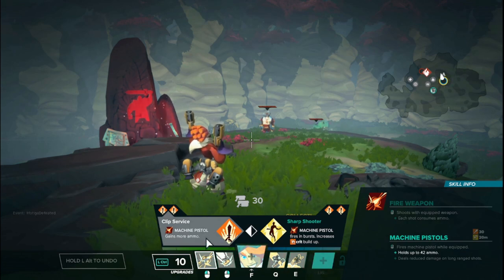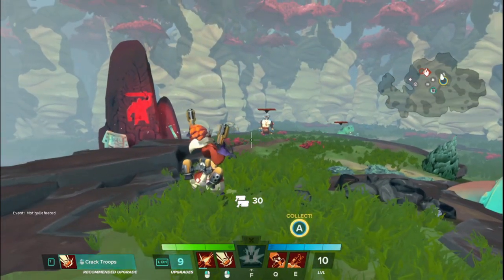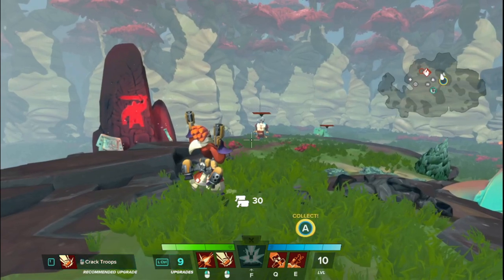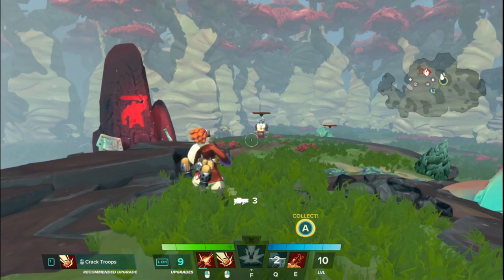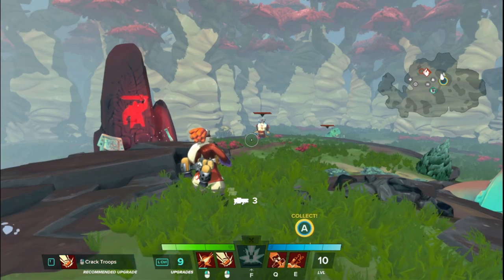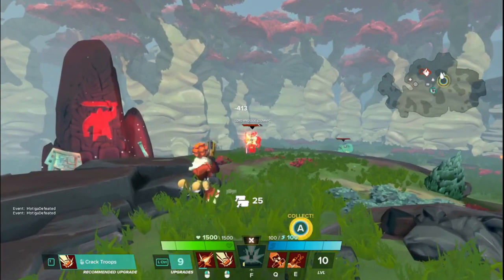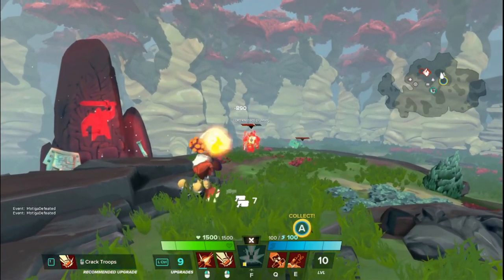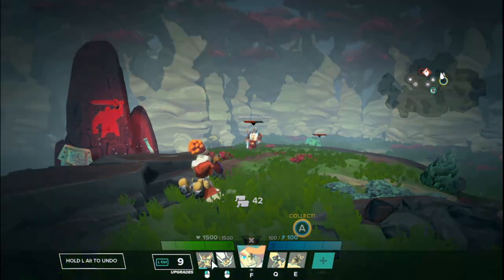Clip Service gives the machine pistol more ammunition. It's very simple — exactly what you'd expect. With the clip I currently have, I move from 30 to 42 bullets. You do need to either empty your clip or change weapons from the launcher back to the pistol to see the change. You can see 42 bullets in the clip; they count down each time you fire, and the clip is simply longer.